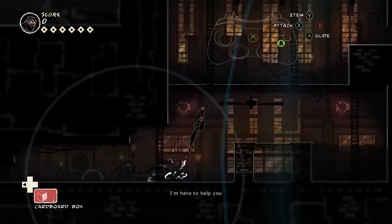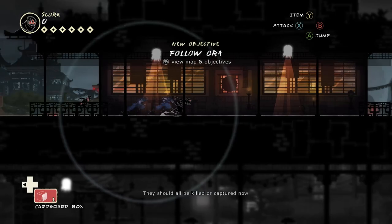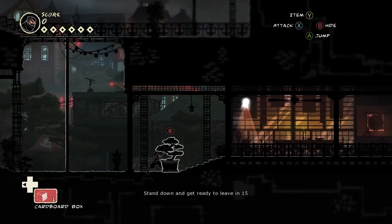Mark of the Ninja combines the appeal of stealth and puzzle games. It presents you with a clear problem, then tests you on it. This might sound like something every stealth game has done, but it's not. Mark of the Ninja excels at conveying information. While every game tries to show you what you're up against, no others do this as well and as quickly — the game goes out of its way to provide the player with information.